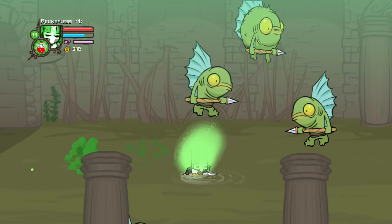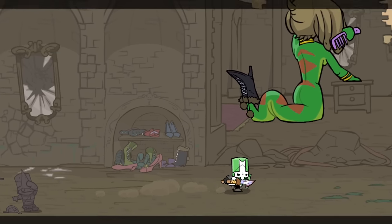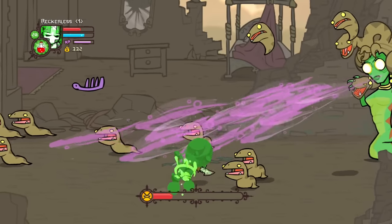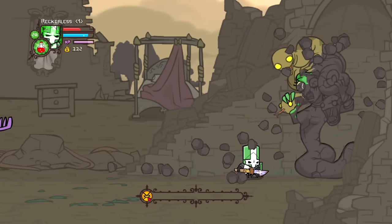The knights find themselves in a ruined temple, guided by unusual fish people. After fighting their way through the temple, they come across Medusa — a snake-woman hybrid that seems to live in the temple. Angered by the knights' presence, Medusa attacks. The knights fight back and defeat Medusa, turning her into stone.